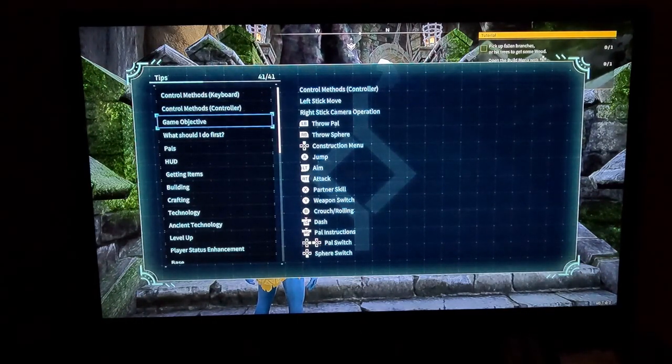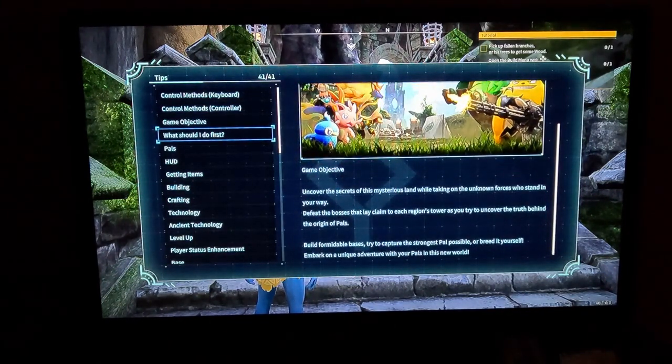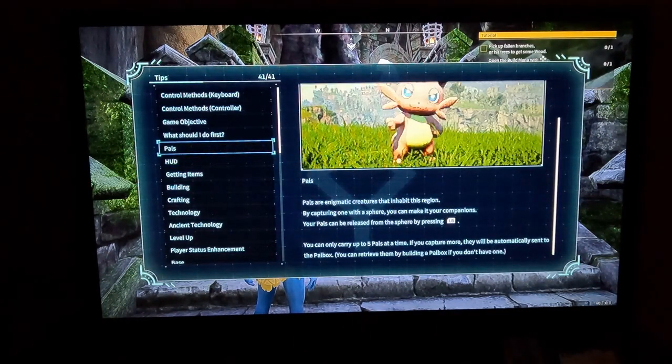Game objectives: uncover the secrets of this mysterious land while taking on the unknown forces that stand in your way. Defeat the bosses and lay claim to each region's tower as you try to uncover the truth behind the origin of pals. Interesting.